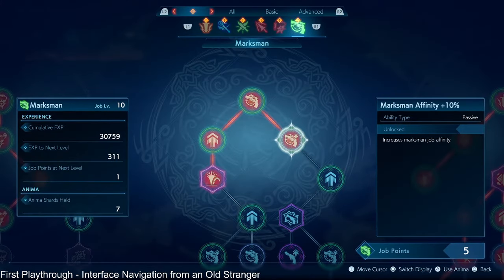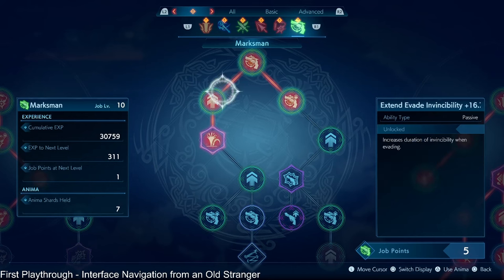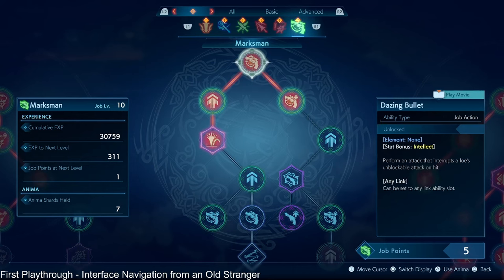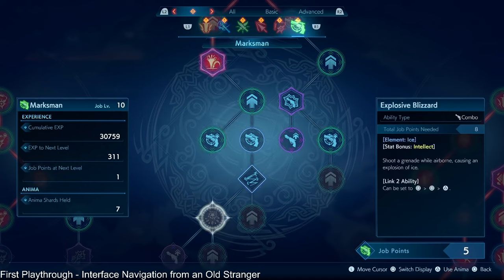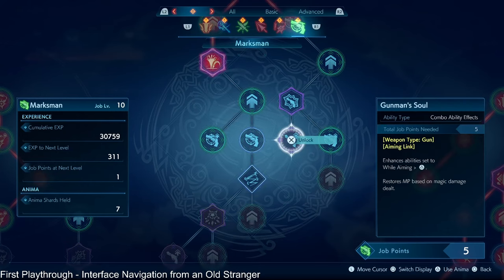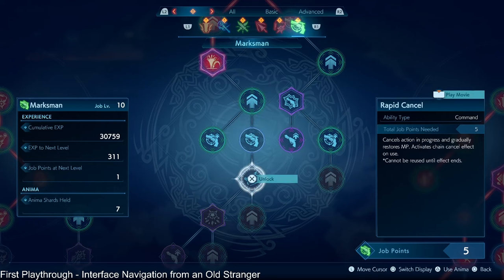The passives and combo ability effects do not transfer — they're only active while you're on that job. So if you see on the right side where it says ability type: job action, ability type: passive, and ability type: combo ability effect — that does not transfer at all. Where a combo and a command, they do transfer, so you can use those on other jobs.